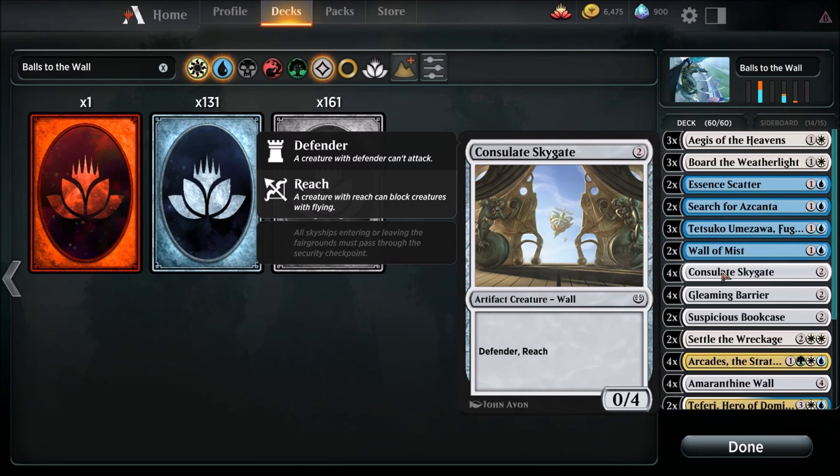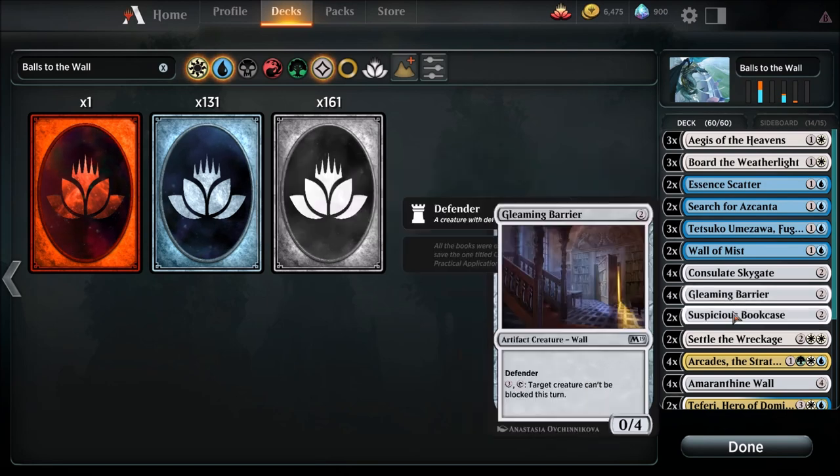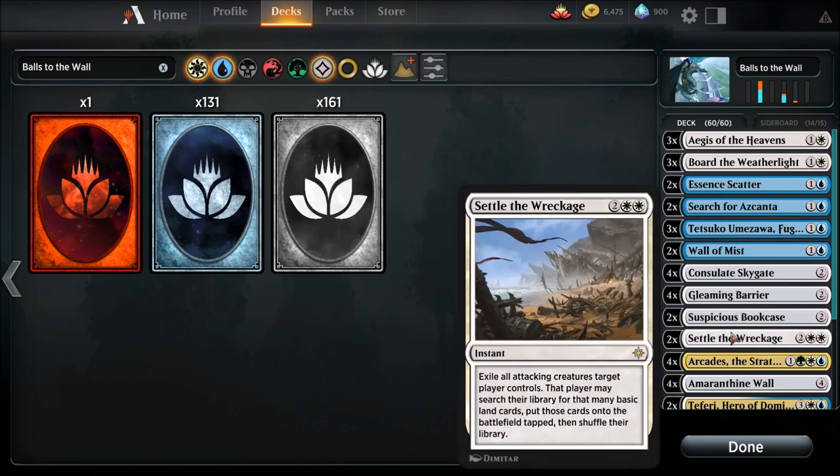Wall of Mist — we're going to run just two. It's a zero-five defender, a darn good card. Consulate Sky Gate has reach, which is important because there are a lot of flying obstacles on the battlefield. We're going to run four Gleaming Barriers — it's a two drop defender. When Gleaming Barrier dies, create a colorless treasure artifact token; sacrifice that artifact to add one mana of any color. We may very well need that mana to get our Arcades out. Suspicious Bookcase — running two of these: target creature can't be blocked this turn.